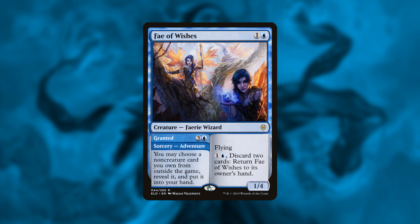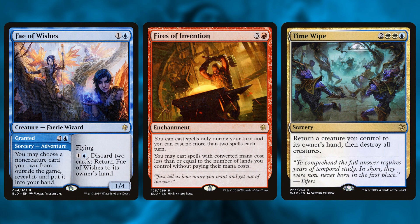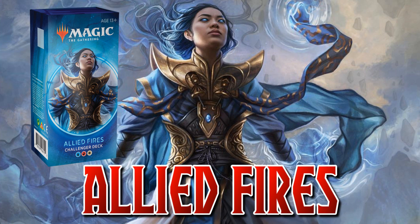As an added bonus, the deck has Fey of Wishes, which lets you dig through your own sideboard for specific answers like removal or planeswalkers with relevant abilities. With Fires of Invention you can cast the adventure for free to grab anything from your sideboard, then cast that for free as your second spell — pretty good if you desperately need something. If you like planeswalkers and slightly janky decks, Allied Fires might be right up your alley.